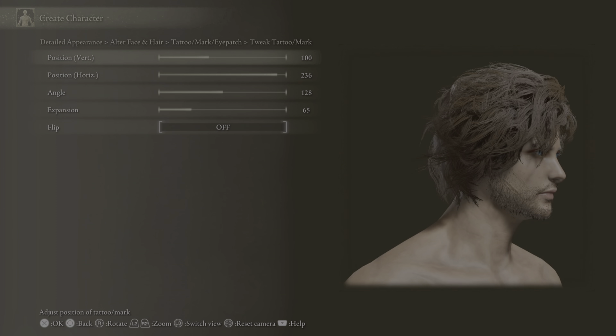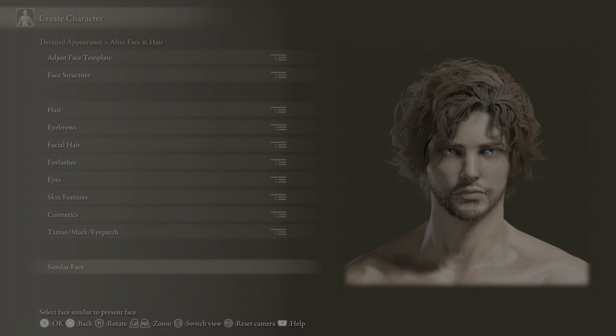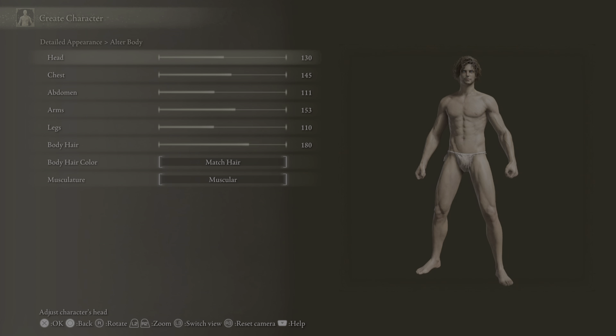The scar color matches the skin, which is 143, 107, and 79. I tweaked it to make it fit like that, but it's personal preference on that one. For the body, I picked 130 for the head, 145 for the chest, 111 for the abdomen, 153 for the arms, and 110 for the legs.